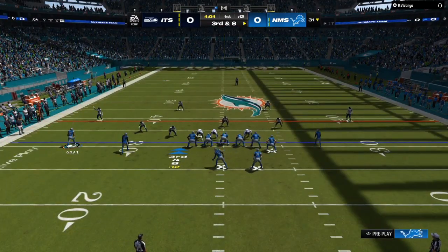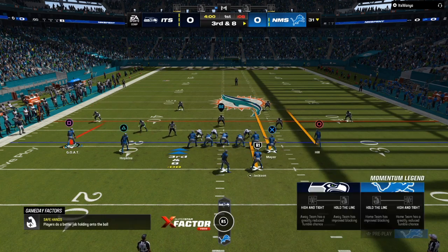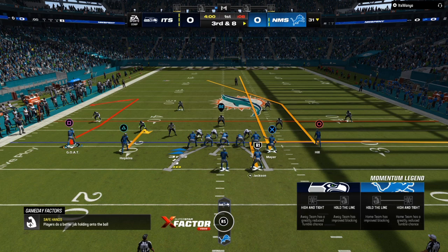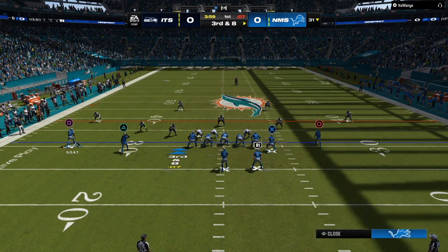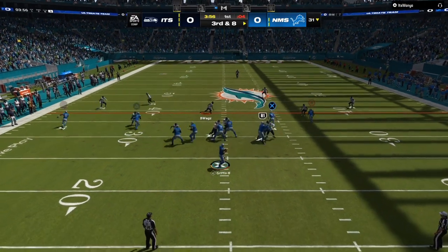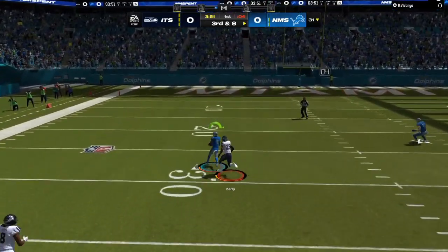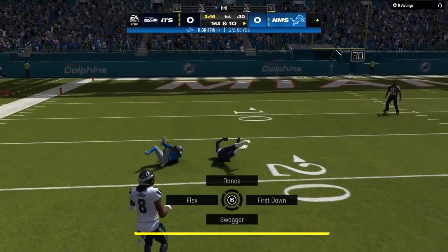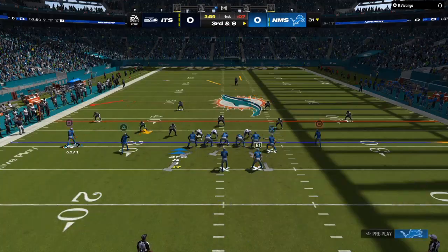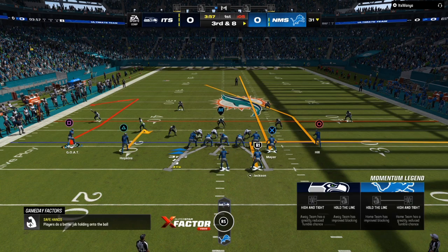I'm going to put my square icon — the far route receiver on the left — in a comeback route. You could do anything with the running back in the slot receiver. Your opponent is expecting that RPO you just ran. I'm going to hike the ball, the user's going to play low, and boom — we have a bomb over the top with potential for a one-play touchdown. I threw that off the back foot because we got the block shed on the inside, so I didn't get that extra second.